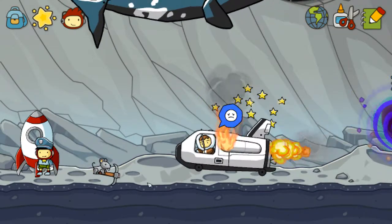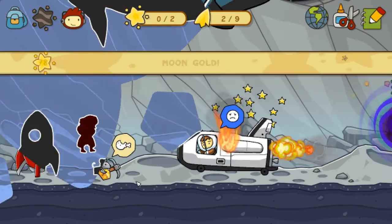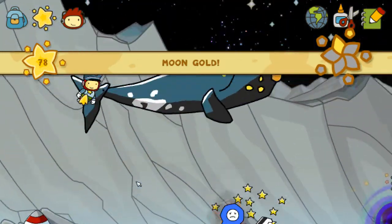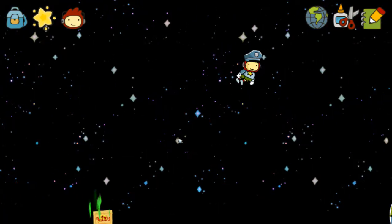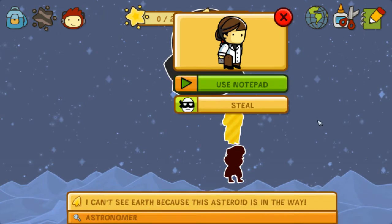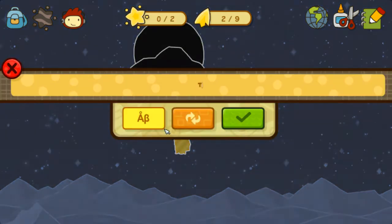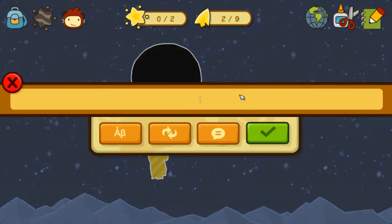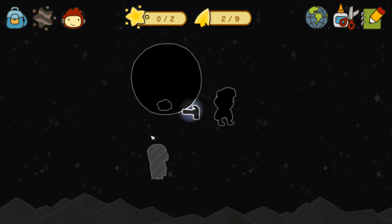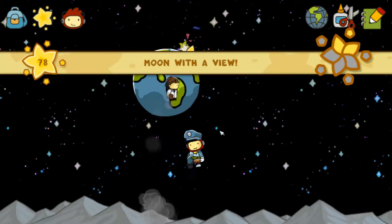But the mouse doesn't seem to mind, so good for him. Not sure what that is. This asteroid is in the way. Can I just make it tiny? I'll actually get rid of it. There we go.